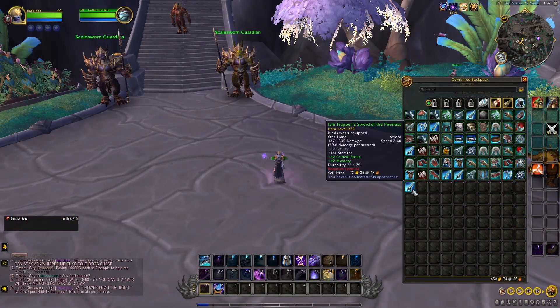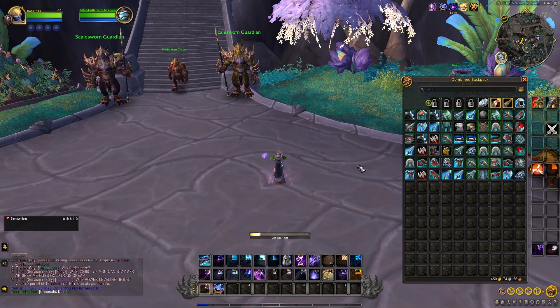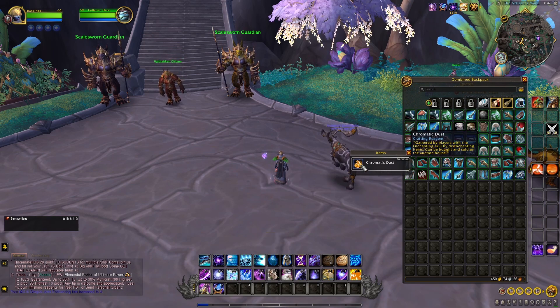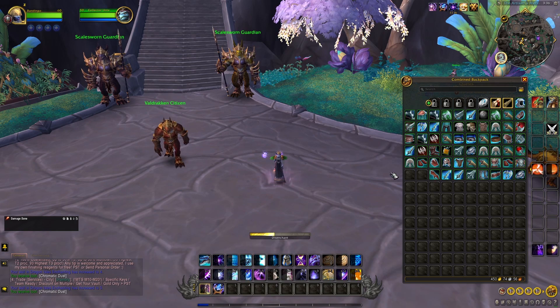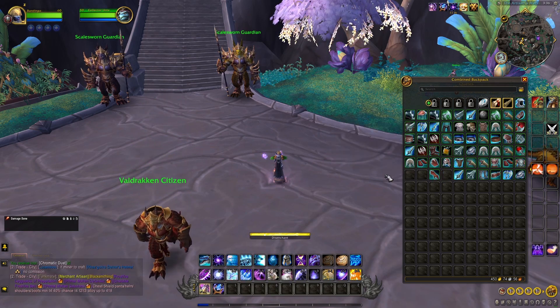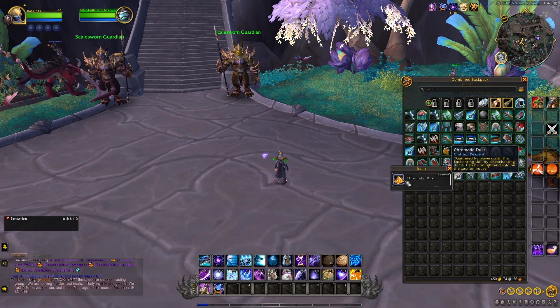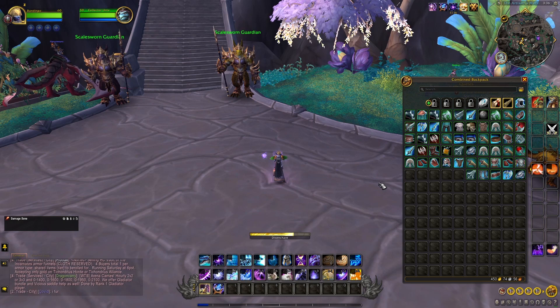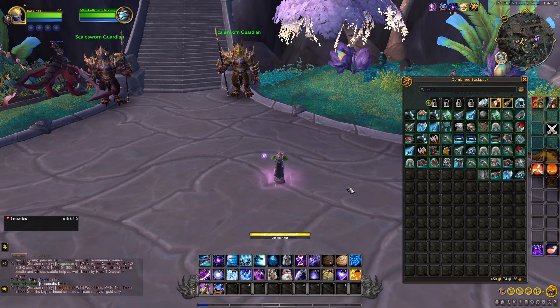Chromatic Dust is an enchanting resource that you can get from disenchanting items from the Dragonflight expansion. You can mainly get Chromatic Dust from disenchanting green quality gear, but you can also sometimes get Chromatic Dust from disenchanting blue quality gear. This includes gear you get from quests, item drops, and gear you can craft using other professions like tailoring, blacksmithing, and leatherworking. And that will be pretty much it.